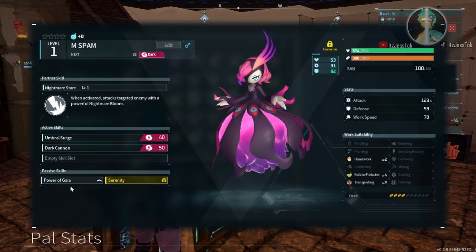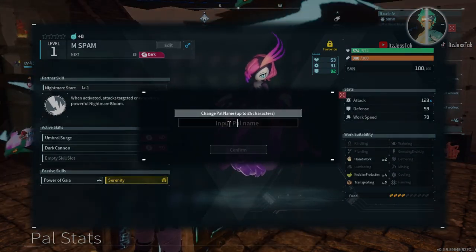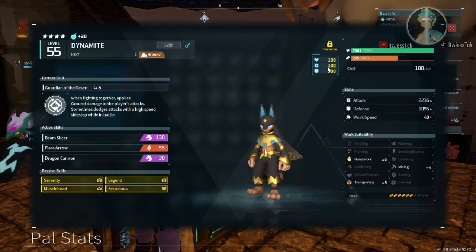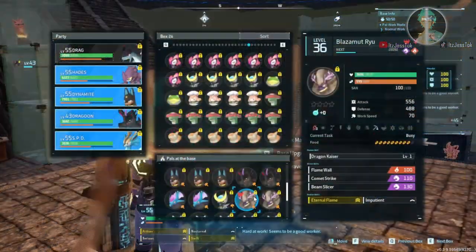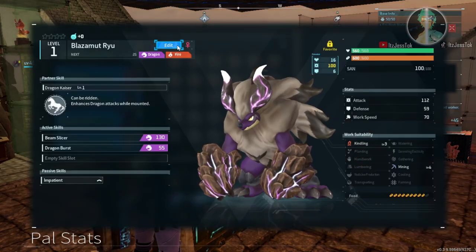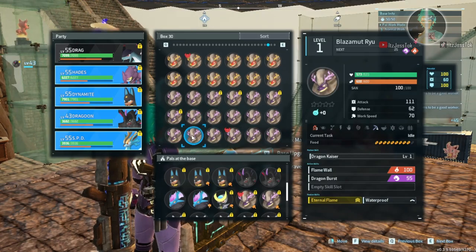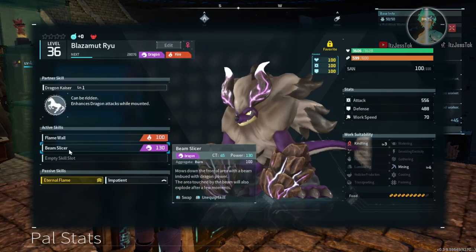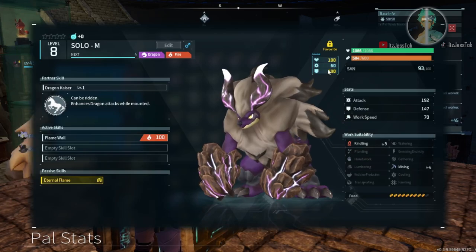Number one, they have to have IVs. Number two, passives will eventually all come into play. For example, on my Liberos and my Blasma Reus — the Bella Noirs — they don't get passives. They just come out with the regular Serena the Void, which is the static element, and then their trashy innate passive, which is the abnormal. It takes many, many breeding attempts to get ideal passives, and then you breed that passive to the other.